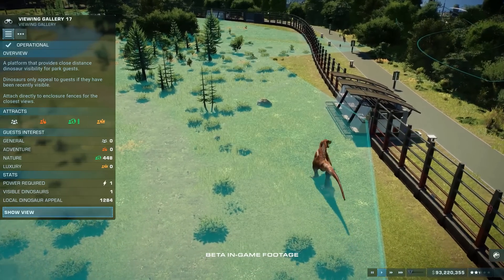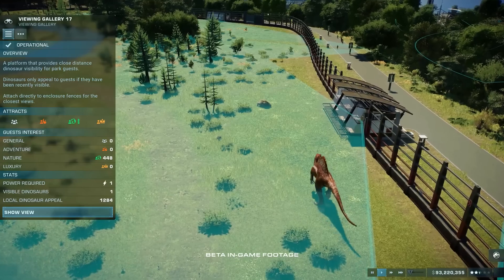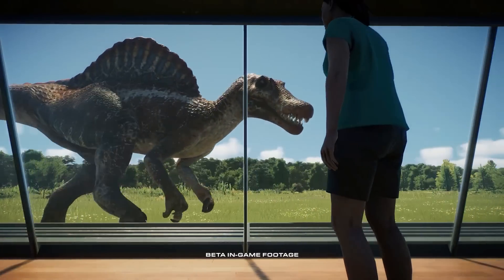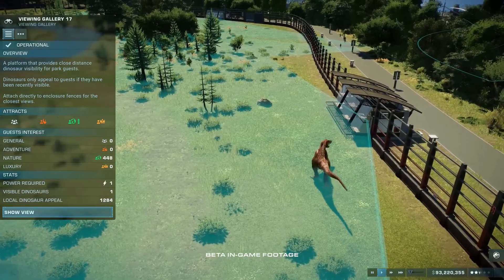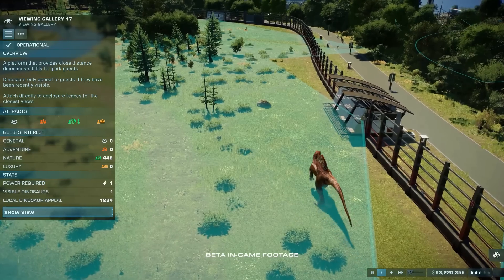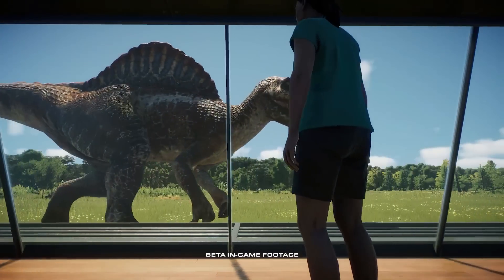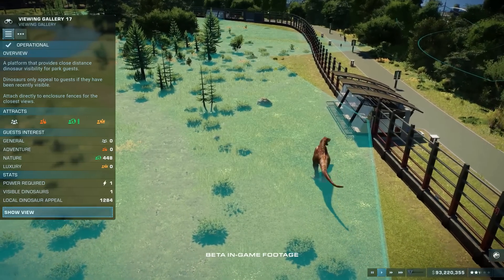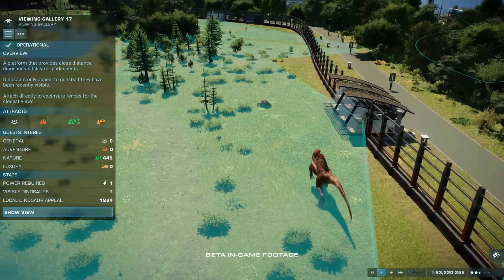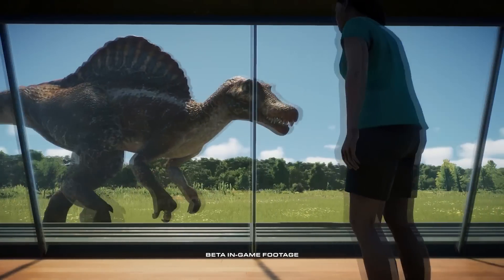You could say maybe the exhibit is just big enough that the wetland area is elsewhere. But given how the territory system works, that wouldn't make much sense — why would she be wandering over to a part of the enclosure that doesn't fulfill her needs? That feels a little masochistic. Just a little curiosity, something to discover as we play the game in less than two weeks. I do still hope that we get a Spinosaurus species field guide next week with some mind-blowing animation to push the hype over the edge.